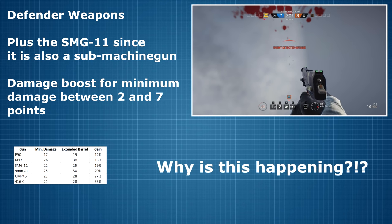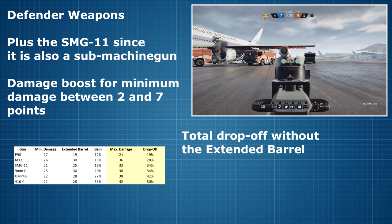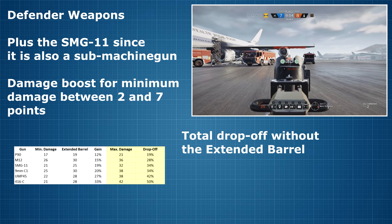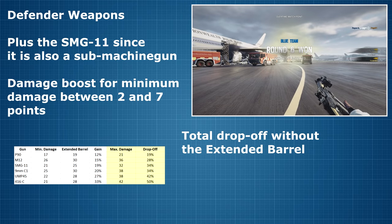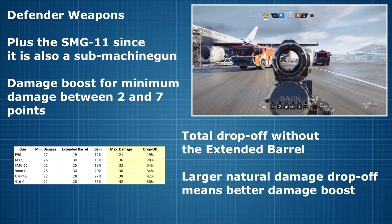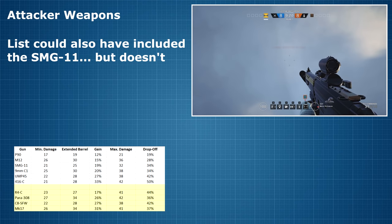You might wonder why there is such a significant difference in the damage boost provided by the extended barrel, and I did too. It took me a little while but I eventually found the connection. If we look at the damage drop off from maximum damage to minimum damage without the extended barrel, we can see that for the P90 it's only about 20%, whereas the 416 loses 50% of its damage at range. So the rule seems to be that the more natural damage drop off a weapon has, the more of a boost it will receive from the extended barrel. Looking at the attacker weapons, there are only 4 that can attach the extended barrel: the R4C, the Para 308, the C8 SFW, and the Mark 17.